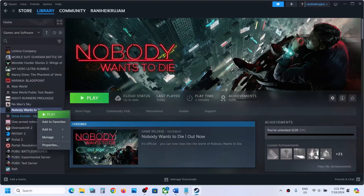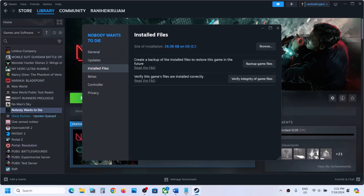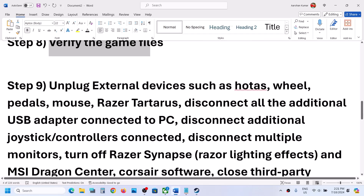The next step is to verify the game files — this is important. Right-click on the game, select Properties, go to the Installed Files tab, and click 'Verify Integrity of Game Files.' Once verification is 100% complete, launch the game and check.